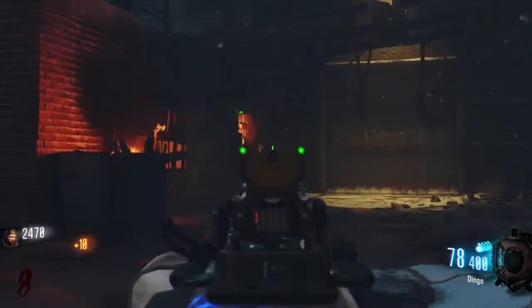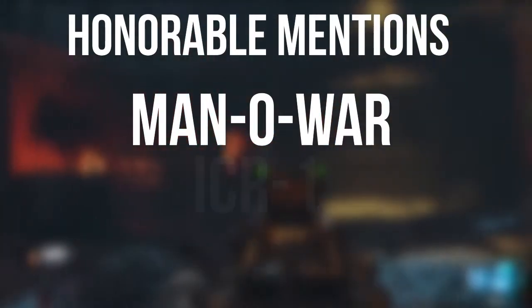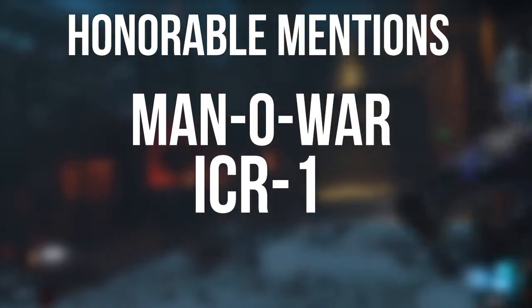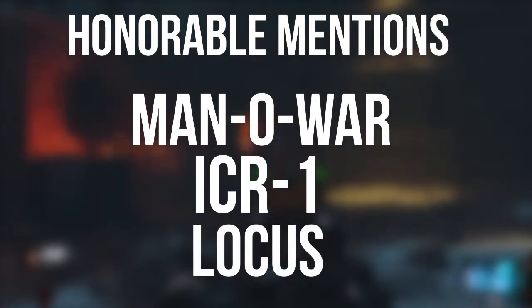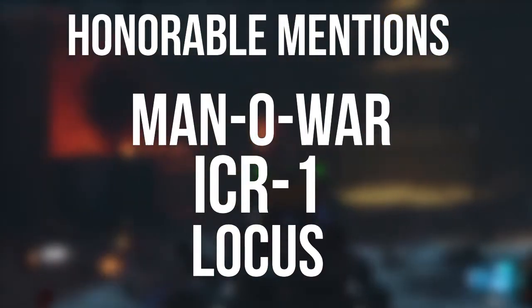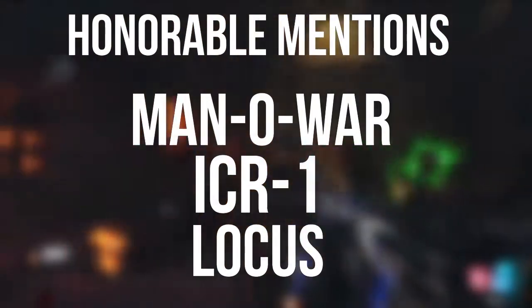Before I go to number 1, I wanted to mention a couple of honorable mentions. Number one is the Manowar — it has very good damage and decent fire rate, and it definitely gets the job done. Number two is the ICR-1, which is very comparable to the KN44, so it has around the same fire rate and damage, and it's definitely very good. Number three, I have the Locus, which is a sniper rifle. Surprisingly, it works really, really well, especially if you're on The Giant on the catwalk with friends defending you, shooting zombies before they even get into the building.